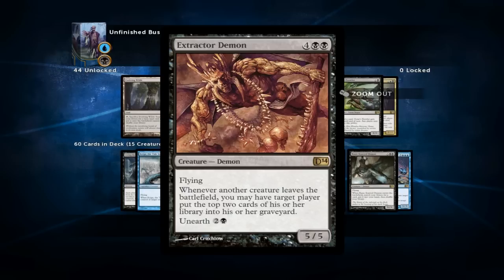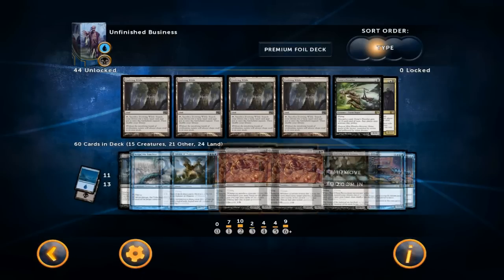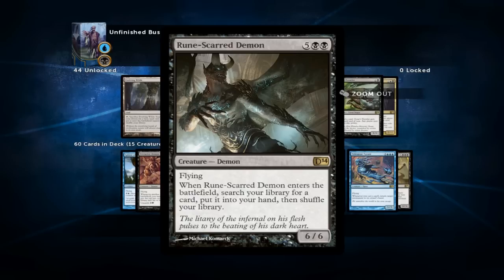Extractor Demon synergizes very well with the other cards in the deck. It's sometimes just a 5/5 flyer, which isn't bad, but it can also fuel your graveyard by putting more cards in it — some could be Accumulated Knowledges and some could be other reanimation targets. You can also unearth it for 2 and a black, putting it from your graveyard onto the battlefield with haste for one turn. If you do this through your Putrid Imp it can be very unexpected, and 5 damage could swing the game in your favor. Rune-Scarred Demon is probably my favorite reanimation target because it's very resilient — if you reanimate it without another reanimation spell you can just search one up, giving you a backup, and it's also just a very big flyer.